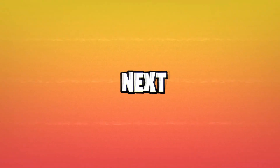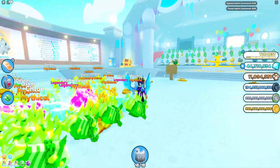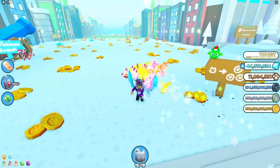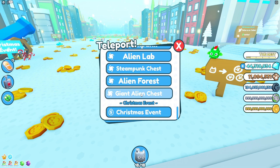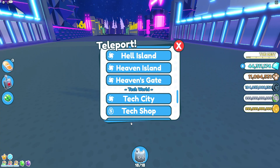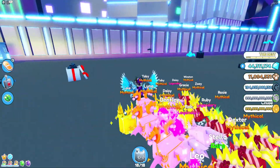Hello there and welcome back to another video! Today we're here in Pet Simulator X. In today's video I'll be showing you guys how you can go in and get the new pet that just came out — this pet is the Huge Santa Paws. It was just released a few seconds ago from this update, and I'll be showing you exactly how you can get this pet.